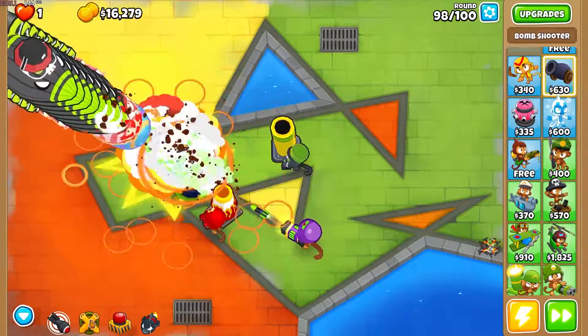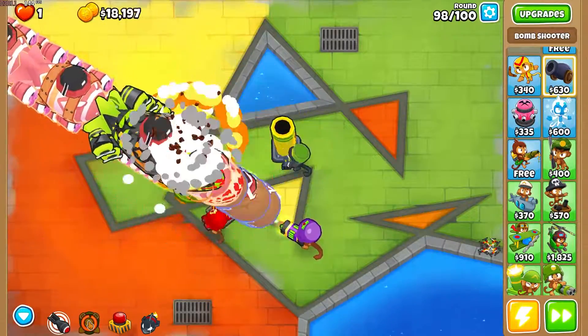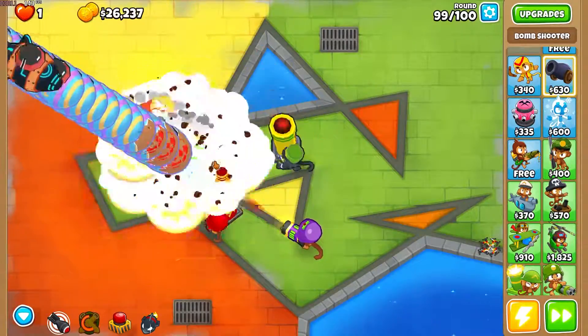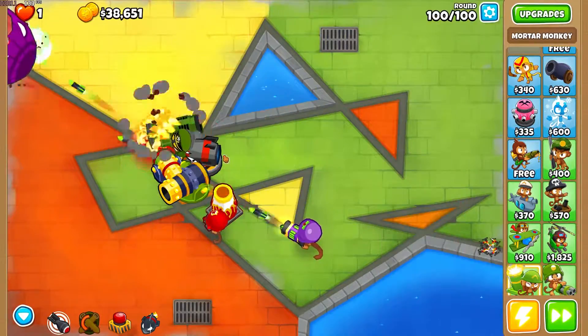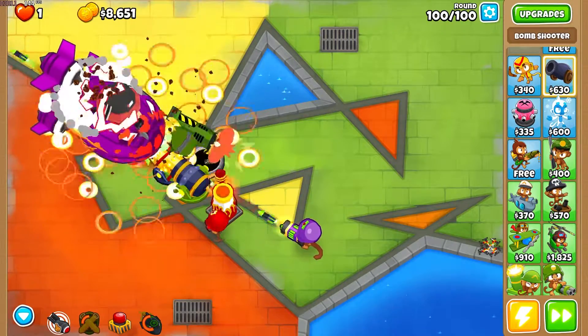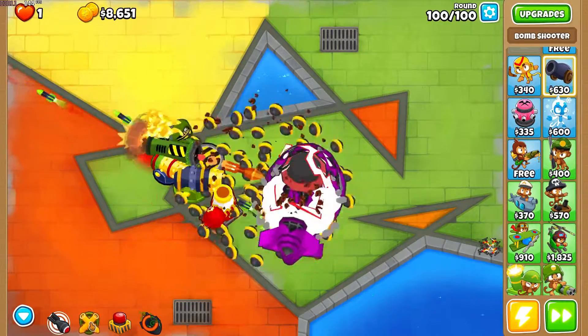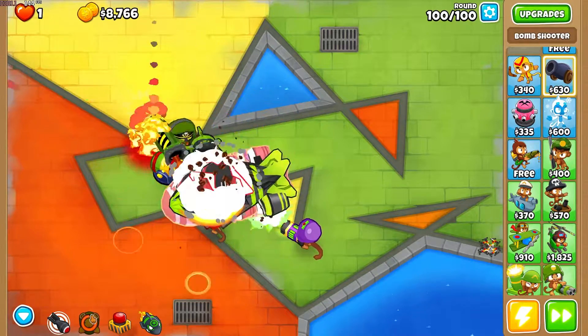We're definitely going to have to use Artillery Command here. As soon as it gets in range, Artillery Command gets activated — double the damage. That just melted it! We might be able to afford... if we sell that, we can get MOAB Eliminator. If we spam MOAB Eliminator we're going to be able to kill this MOAB pretty quickly. Use the Artillery Command and that's GGs!